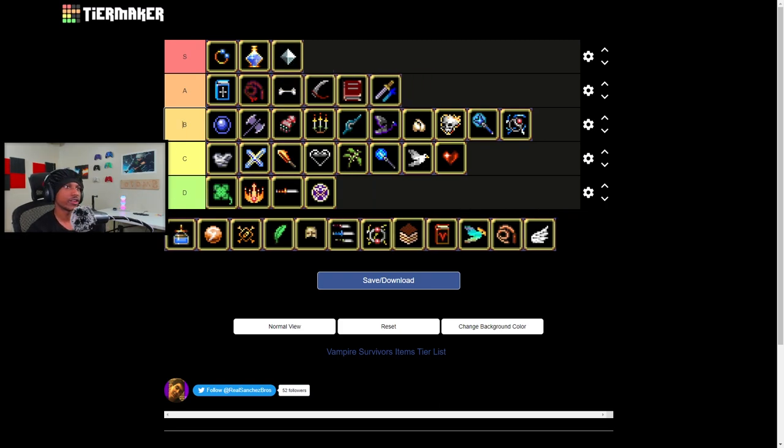Rune Tracer — you already know it's S tier. This man doesn't even have an evolution yet and he already packs a punch equivalent to evolved weapons. Imagine when he gets evolved — he's gonna be a god-tier weapon. That's all it is.